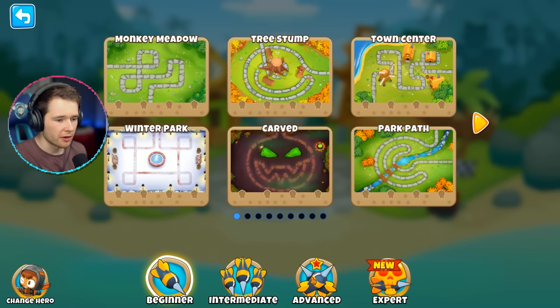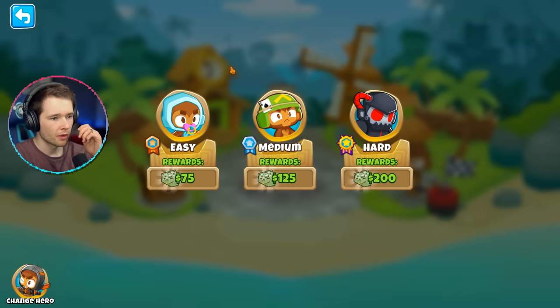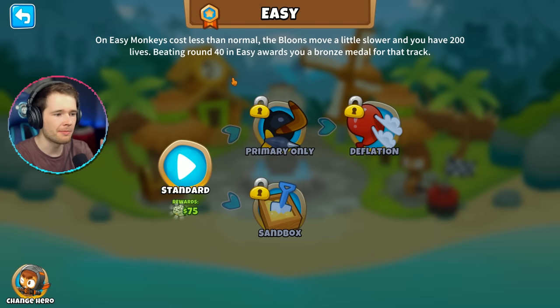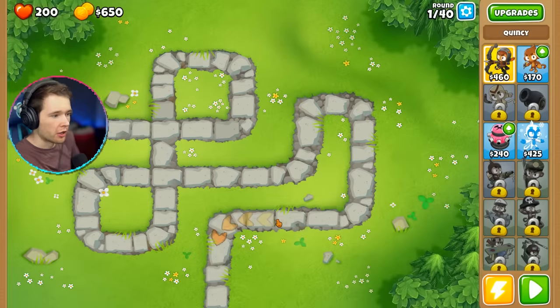We're going to hit play — beginner, intermediate, advanced, or expert. So we're going to go beginner and start from the beginning: Monkey Meadow. We can earn money and experience to buy things. Let's start on easy — baby monkey mode. On easy, monkeys cost less, the balloons move a little slower, and you have 200 lives. Beating round 40 on easy rewards a bronze medal. I'm just going to click play and pretend I know what's going on.